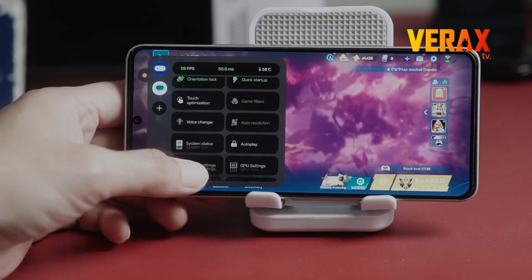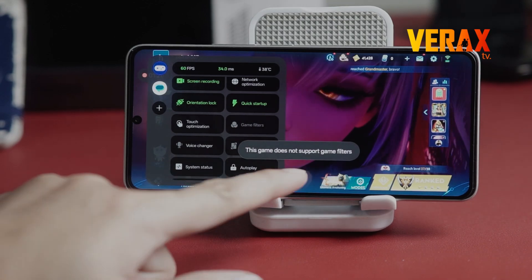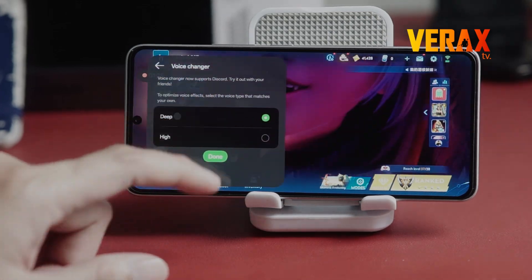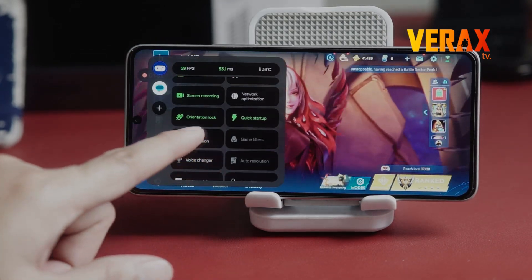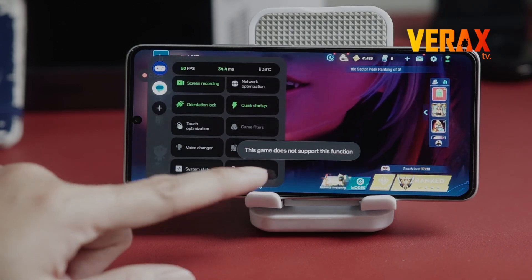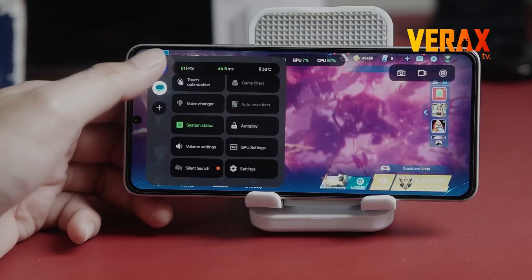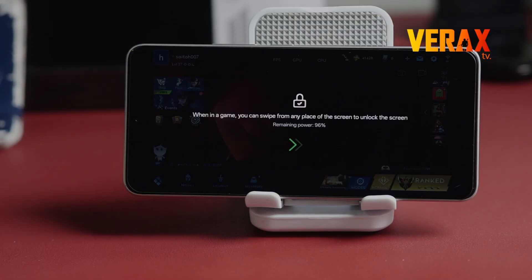Now here's where things get wild. Game filters include HDR, night vision, and brightening for FPS and Battle Royale games. There's also a voice changer with deep or high-pitched settings, auto-resolution for select titles, real-time system monitors for FPS, GPU, and CPU, and even autoplay, which keeps your game running in the background while dimming the screen to save battery.